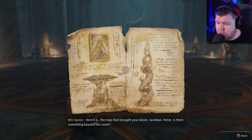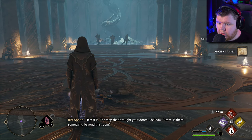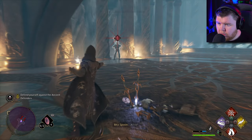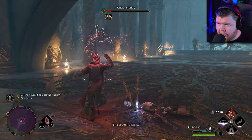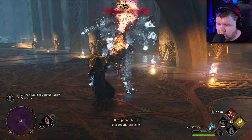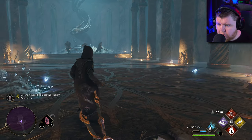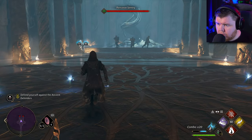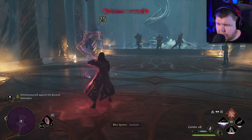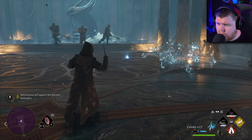What happened here? Here it is — the map that brought your doom, Jackdaw. Is there something beyond this room? Accio! Incendio! Nebioso! Protego! Accio! Incendio! Incendio! I keep pressing E — I don't know why. Expelliarmus! Accio! They don't do anything against bosses. You just have to do your standard attacks.